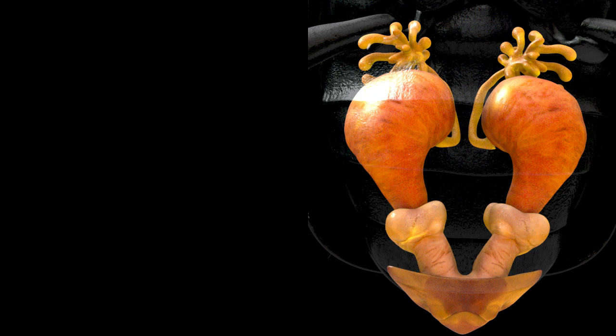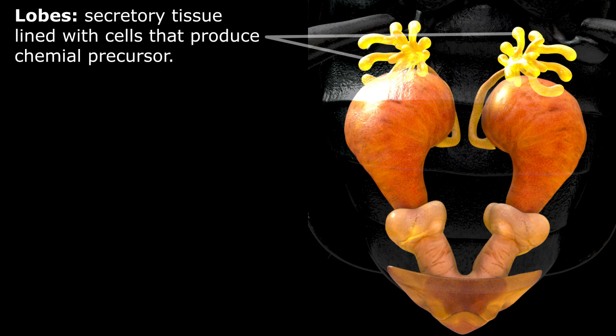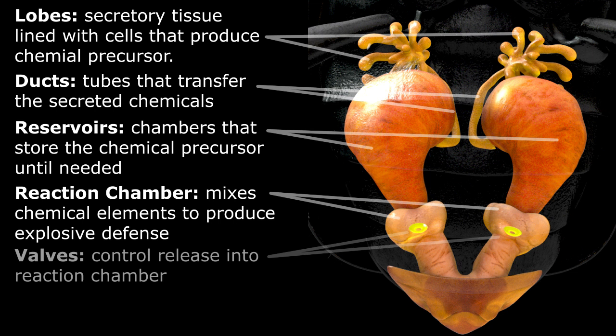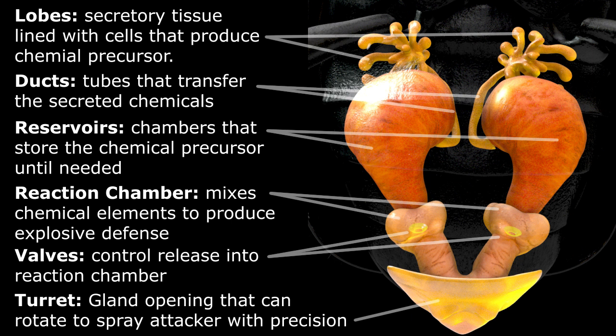The mechanism itself is actually fairly simple. It consists of some finger-like lobes that are lined with chemical-producing cells, some ducts that move the chemicals from the lobes into large reservoirs, a reaction chamber that is separated from the reservoirs by some valves, and finally the exit point, which the beetle can rotate like a small turret. The turret gives the beetle a surprising amount of accuracy when it fires at an attacker.